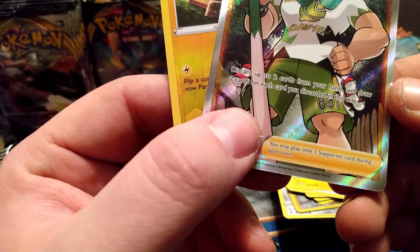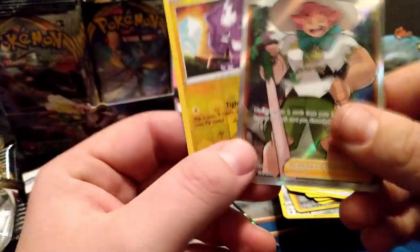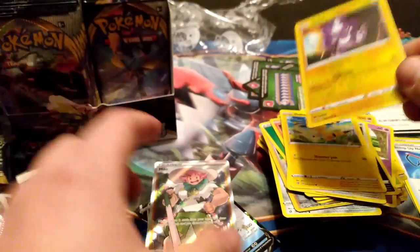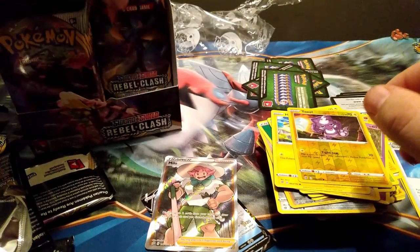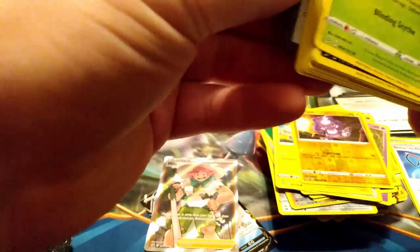Let's see what Milo does — discard up to two cards from your hand and draw two cards for each card you discarded that way. Not too bad. It's not great but it's a full art supporter, so that is awesome. Not a Boss's Orders but it doesn't really matter.